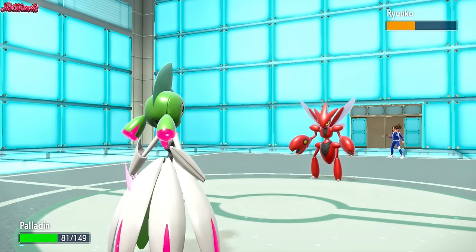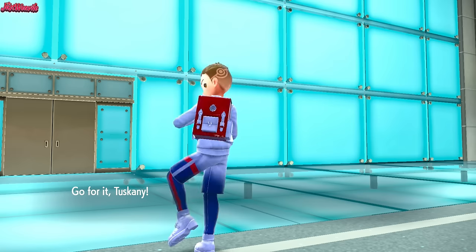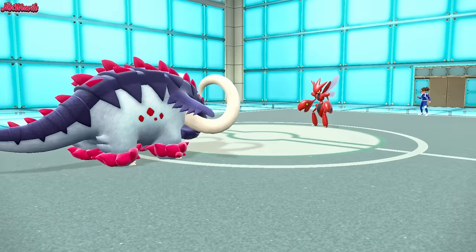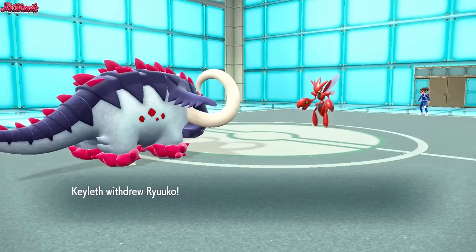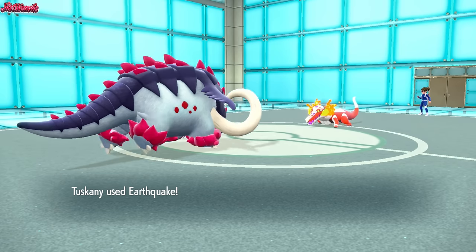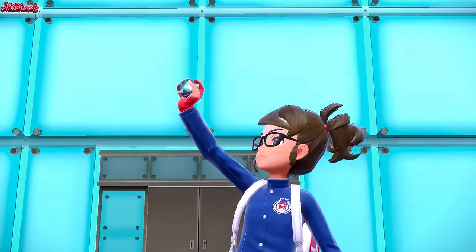They go into Ryuko the Scizor. We go into Great Tusk — they'll probably go for a Bullet Punch. They do go for a Bullet Punch, which doesn't 2HKO us. We get the Rocky Helmet proc. Now we go straight for an EQ — no reason not to. They withdraw. The Skeledirge isn't going to like this EQ. Sebek the Skeledirge comes in. They want to keep Scizor around for the Iron Valiant. We go for the EQ — that's going to cleanly 2HKO the Skeledirge. We go for another EQ — they probably Tera. They do Tera.